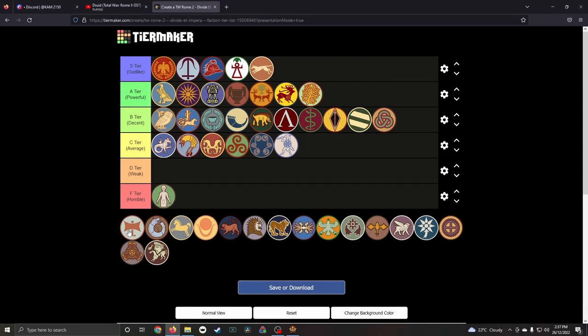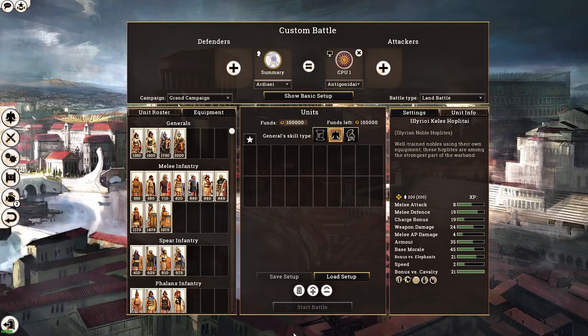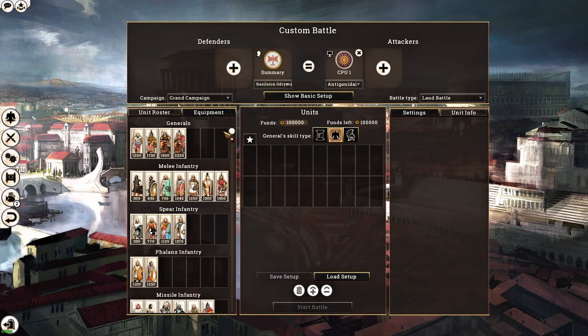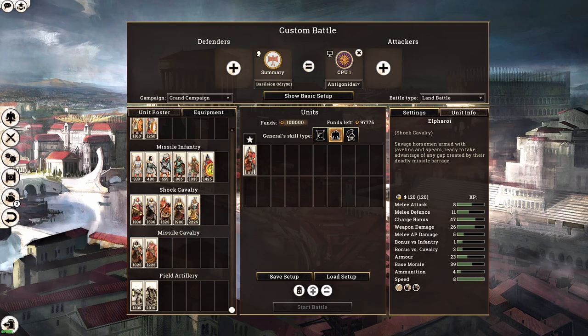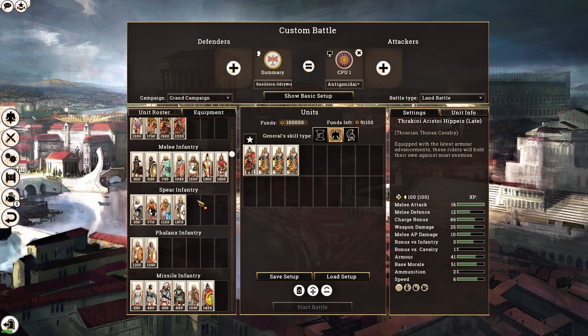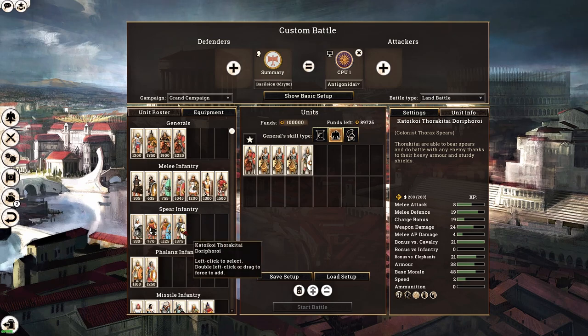Next, the Odrysian Kingdom — B tier (decent), ahead of Athens. Even though I have a soft corner for Greek city states, the Odrysians were a long-standing rival. They have decent cavalry — essentially Tarentine cavalry on steroids — though coming from first class population. However, when we look at their melee units, the faction starts to shine: Colonist Thorax Spearmen, Colonist Pikemen (better than Pergamese Pikemen), and Colonist Hoplites — and anything with 'Colonist' in the roster comes from the fourth class population.